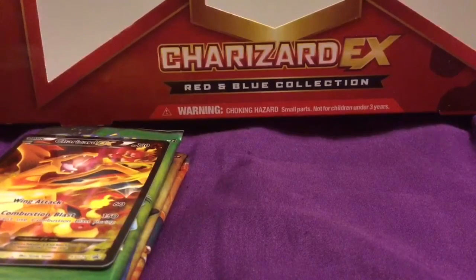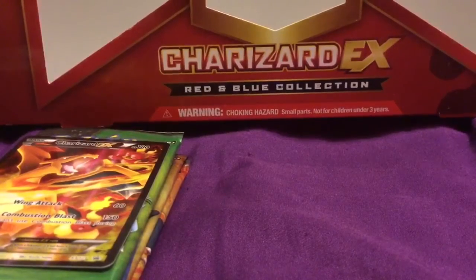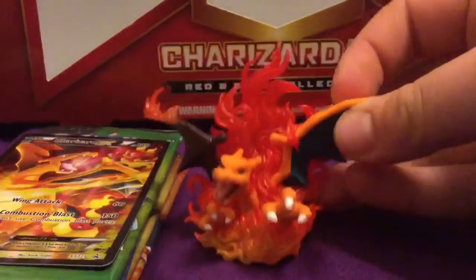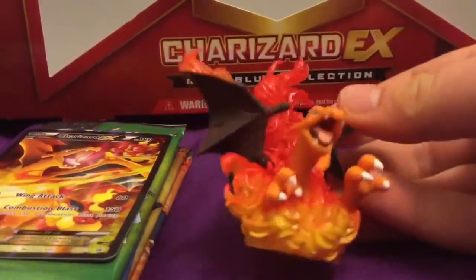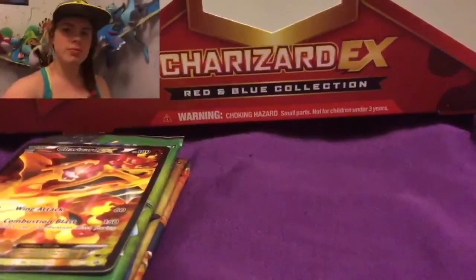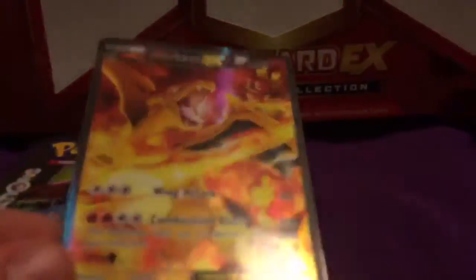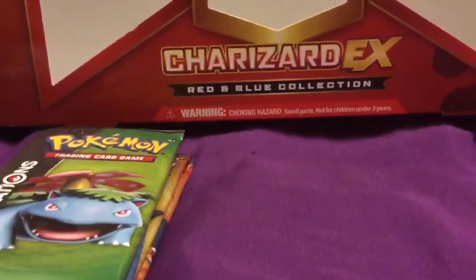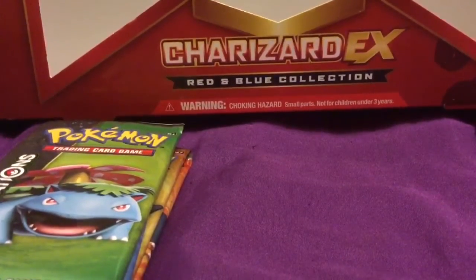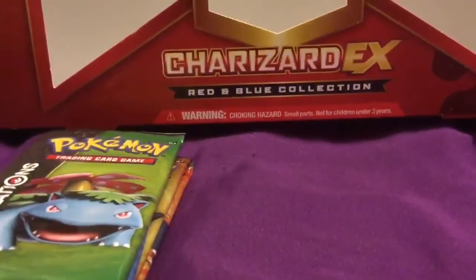Okay, so I'm back and I went and opened these. I did not look, just so I could see them when I did, like I usually do. So once again, here is the Charizard figurine with the flippin' lava rock wing, and we have the full art Charizard EX promo card — that is the most amazing Charizard card I have ever seen in existence. Unless we can manage to pull the Charizard EX. Here is the code, and let's get to opening.